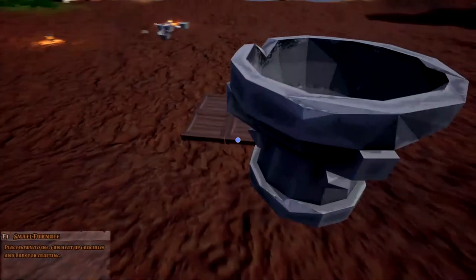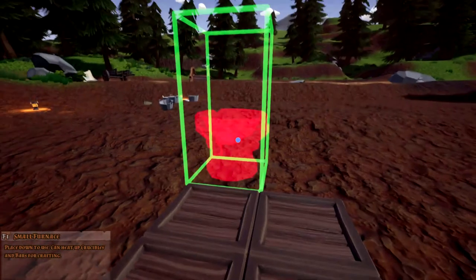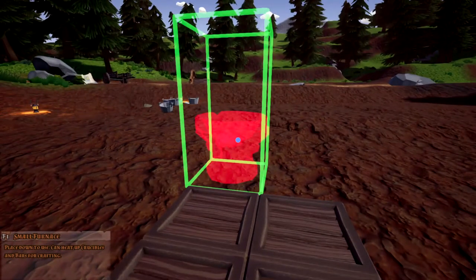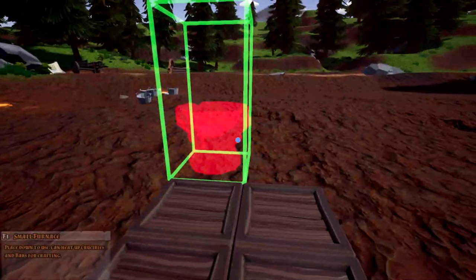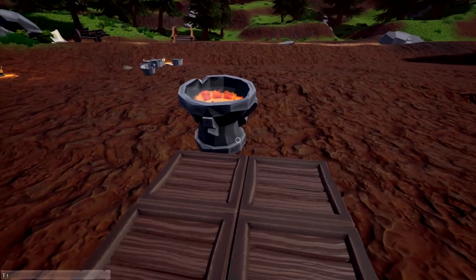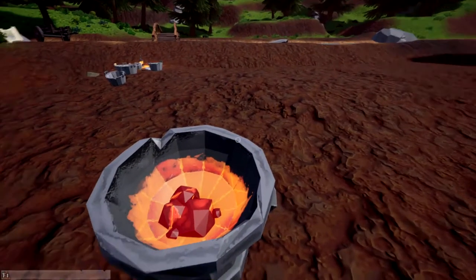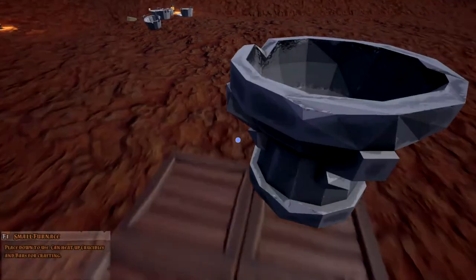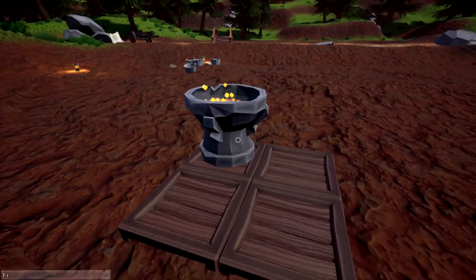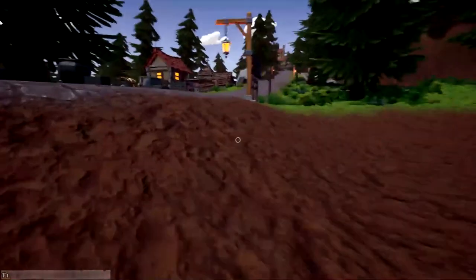Let's go ahead and bring this down here — we're going to enter the building mode. When I first played this game a long time ago I didn't fully understand how the furnace and building mode worked. I would just drop it down; I didn't even know there was a building mode. I'd put my crucible in there and be like 'what the hell, does this take five hours to heat up?' Finally I learned you have to right-click, go into build mode, place it down — and now the furnace is on. See all that fire coming out of there? Fantastic.